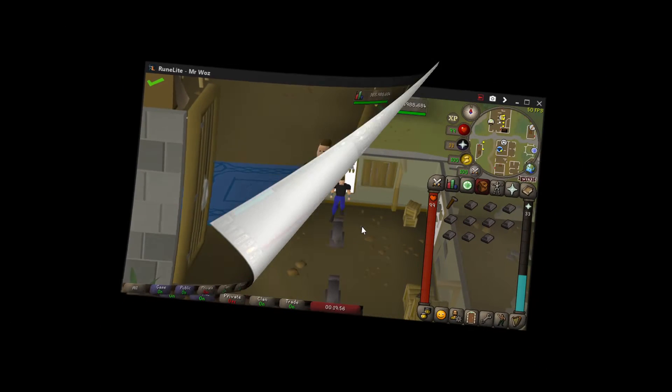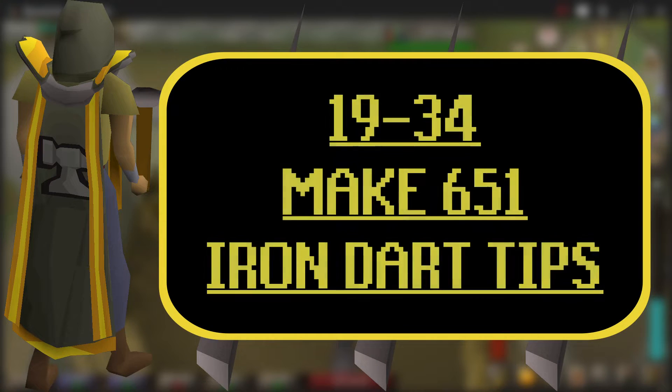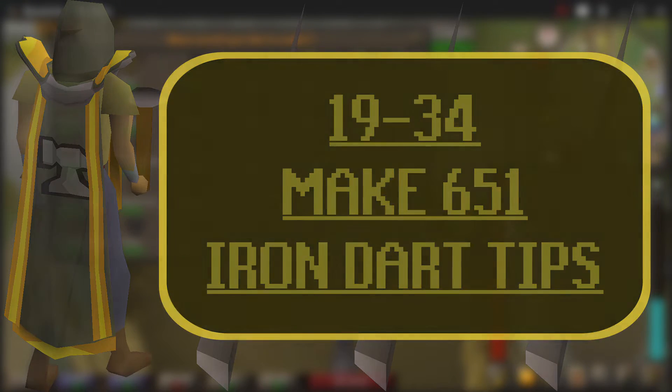Just in case you're wondering why you might be getting a few dart tips at a time — per one bar you get 10 dart tips. From level 19 to 34 you need to make 651 iron dart tips.